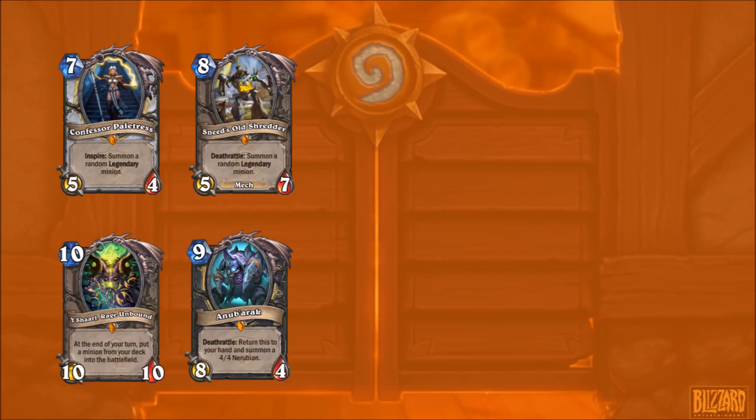Next, let's look at some minion generators. Things like Sneeds and Confessor Paletress could be very good. Y'Shaarj, drawing a massive body, is going to be very good in Ramp Druid. Anub'arak is interesting because not only do you get a 4-4, but you get an Anub'arak in your hand as well as the one still in your deck - so for very late game Rogues, that could be pretty good.